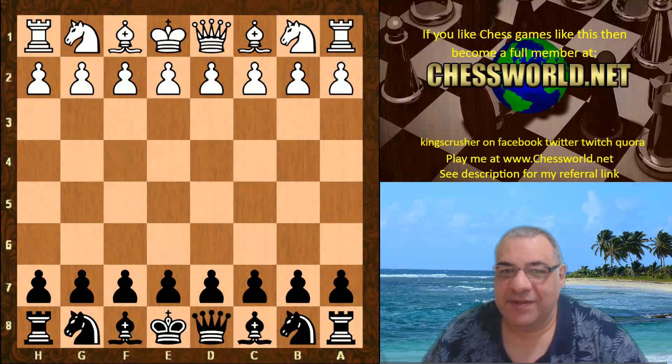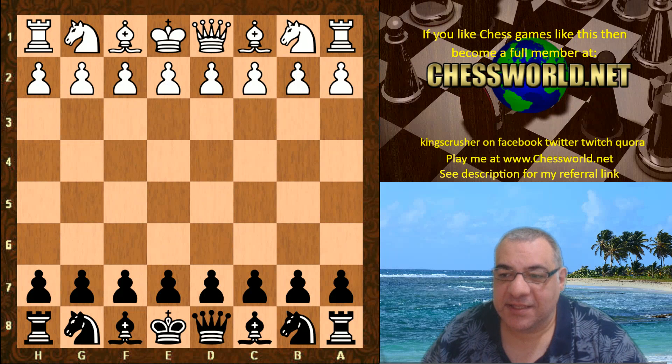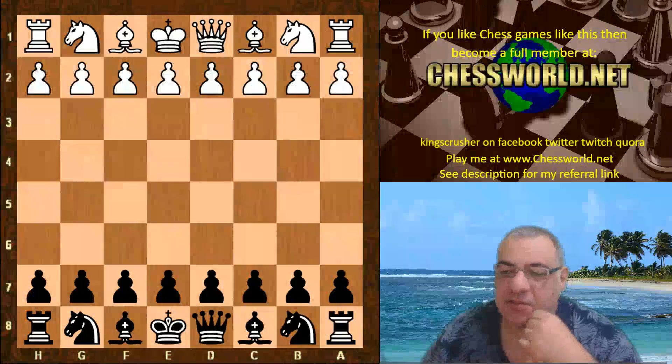Hi all, I have another beautiful game to show you today. Nemarino was playing against Leela in the Chess.com Rapid Redux 2018, a 30-minute time control with five-second increment.